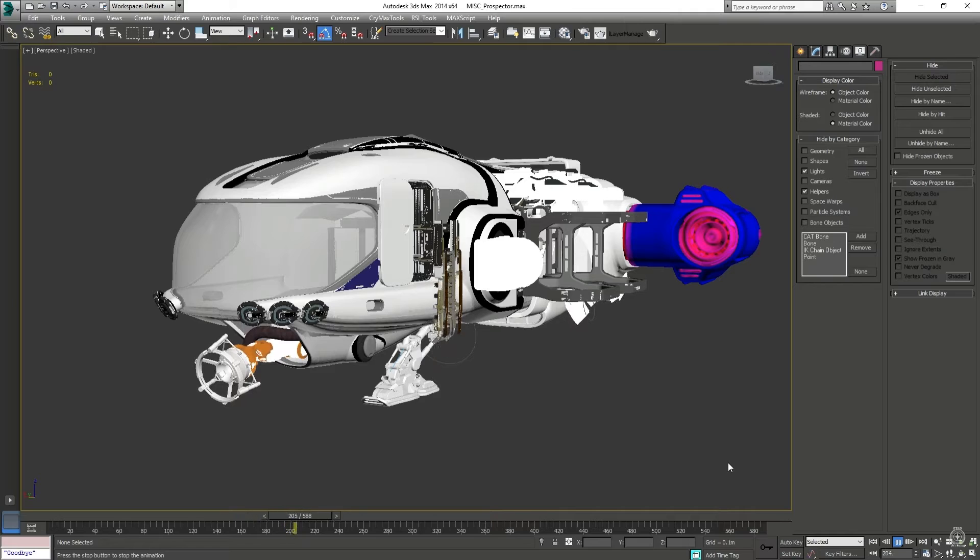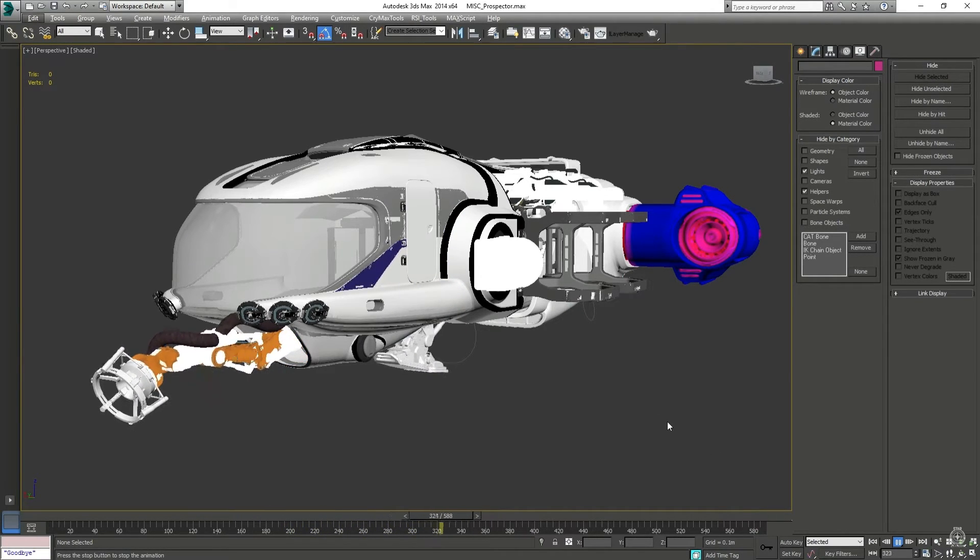3.0 will allow cargo hauling in a new way — it's not just about owning a Freelancer to haul cargo. You can actually go work for someone who owns a Gemini or Caterpillar, agree on a fee, and move cargo for them. Alternatively you can hire NPCs to crew your ship — a good pilot can handle autopiloting while you act as engineer, and you can take over manual control when the ship comes under attack. For mining, it's only going to be basic resources like hydrogen, iron, copper, and gold — basic elements needed for tech builds.